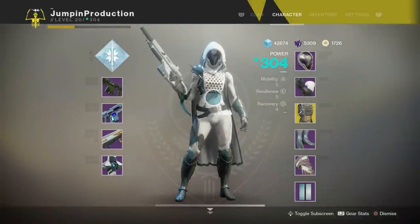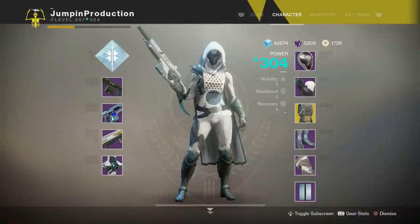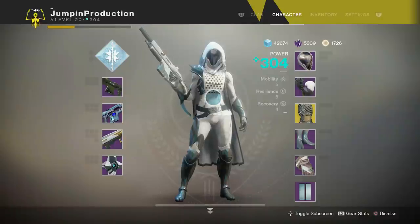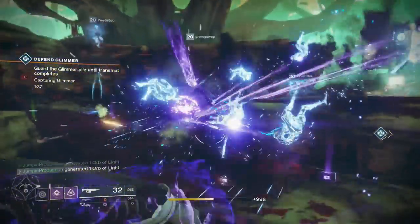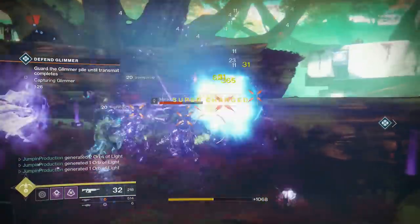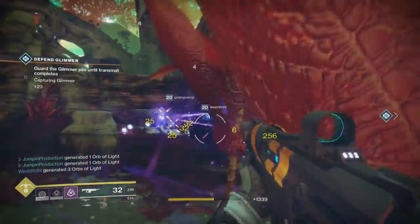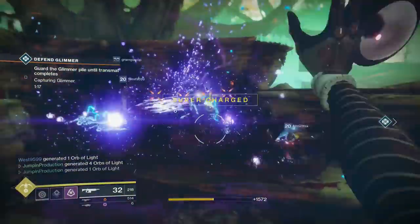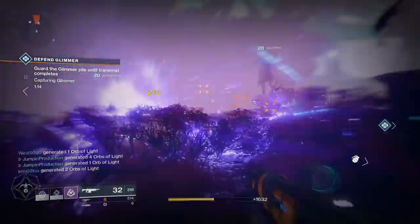That's all three subclasses covered. Now I'm going to show some gameplay so you can see how these work. I'm only showing PvE gameplay and keeping it short because this video is already long. Starting with the Night Stalker and the Orpheus Rig — this is a glimmer extraction mission and the Orpheus Rig setup is just so ridiculously overpowered. You can see I'm getting my grenade back, getting my melee back — you don't even need to shoot, just let the tether do its job.